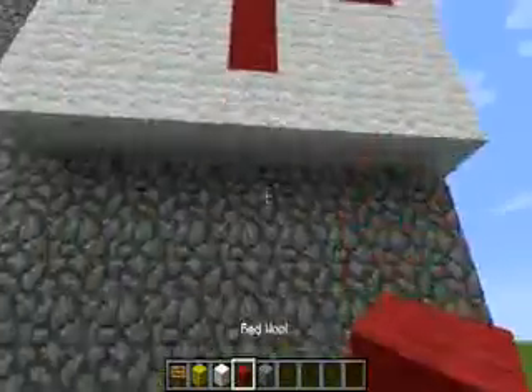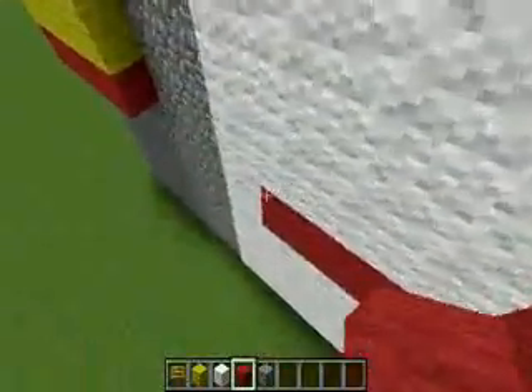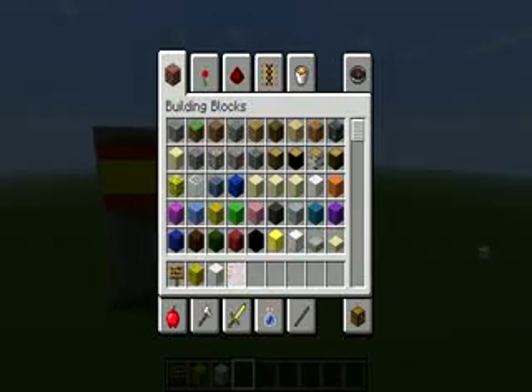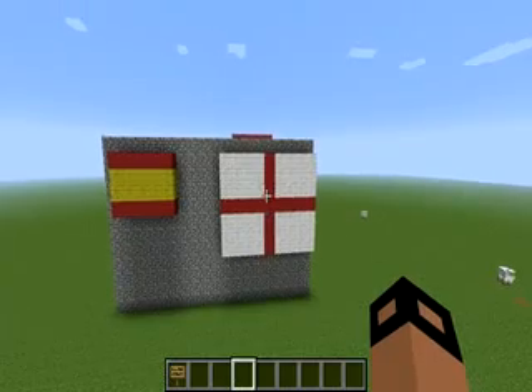So what you have to do is get these pieces of wall and replace them with red walls, like this. And there you have your English flag!